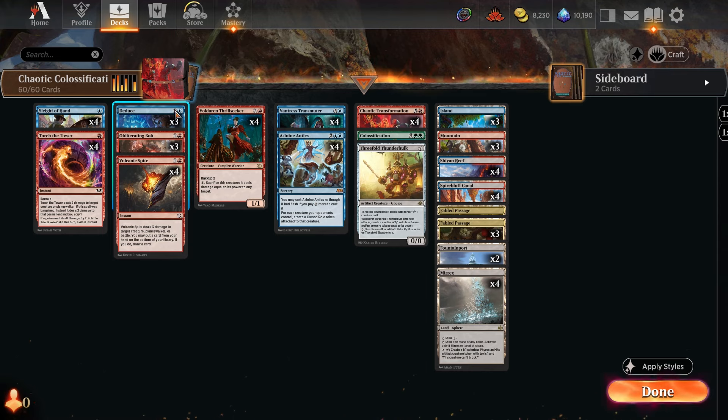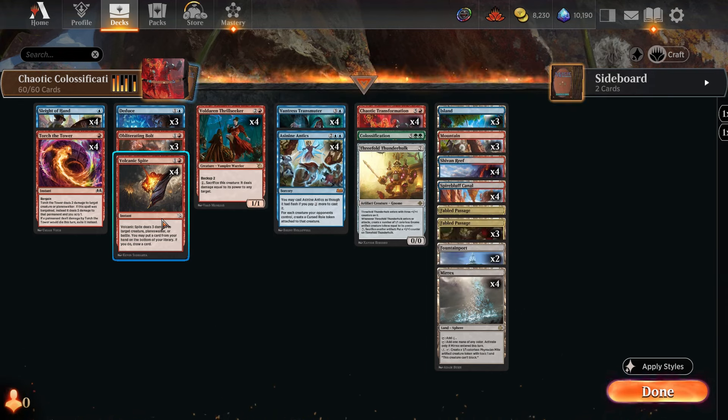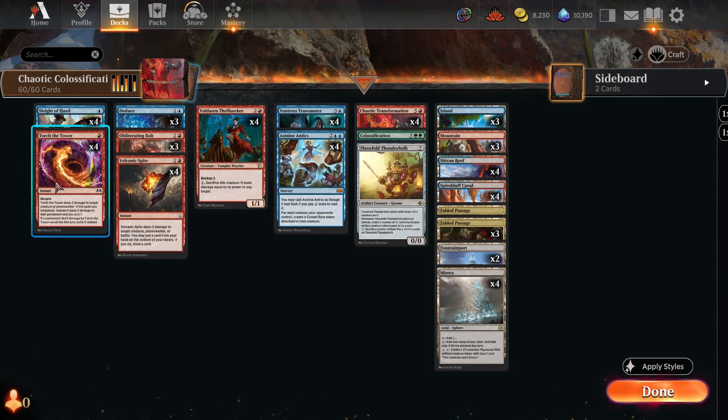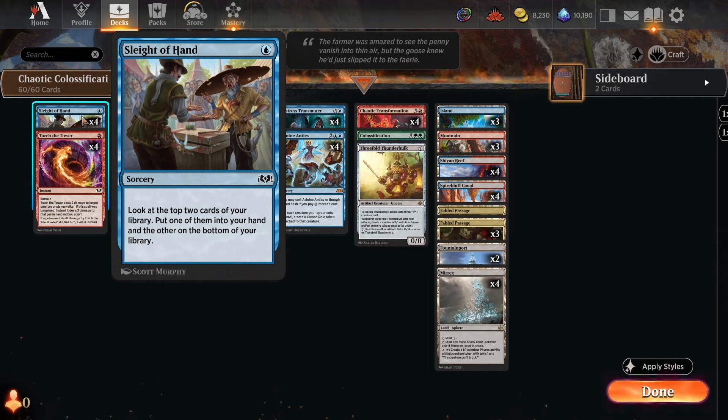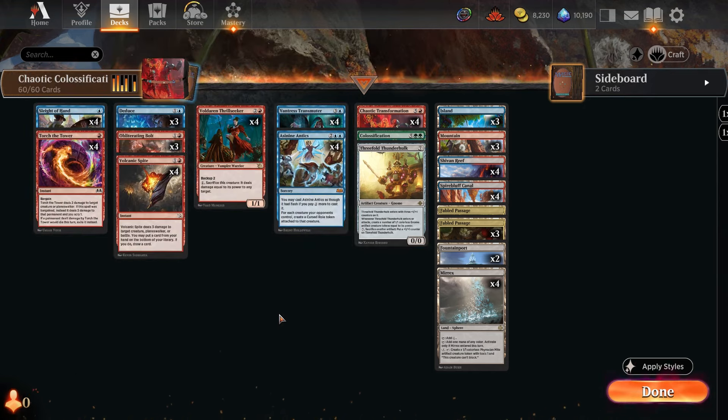Deduce is just card draw and creates an artifact token, which is useful with the transformation. Volcanic Spite is important because it can put a card from your hand on the bottom of your library — so if you draw your Colossification, you can put it back in the deck to transform it out. That's why we have four Spites. Sleight of Hand is for consistency, and if you hit Colossification or a Thunderhulk, you can put it on the bottom with Sleight of Hand.